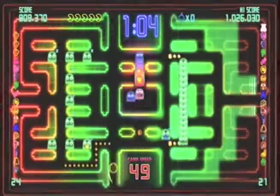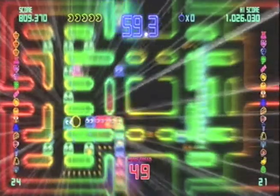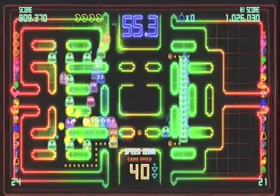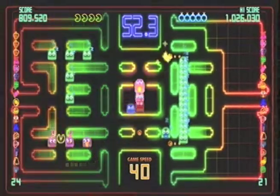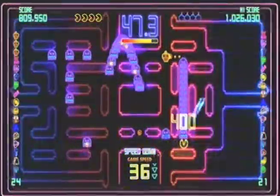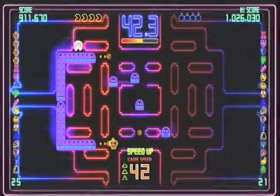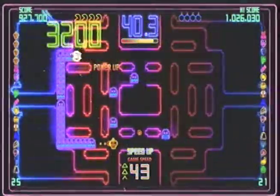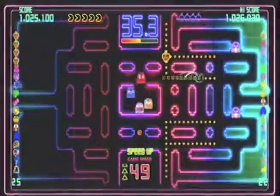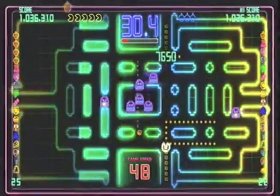I just used my last bomb, so now I'm in trouble. If you go back and forth like this, sometimes the ghosts will change direction — it really only works if there's one or two ghosts following you. At high speed I totally just missed that pellet at first. But if you notice, there's a power pellet at the bottom middle of the screen — you want to keep that there until the end.